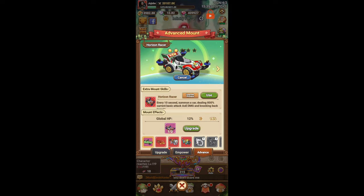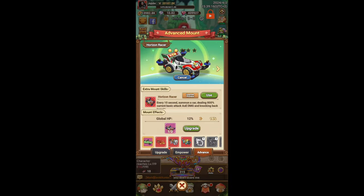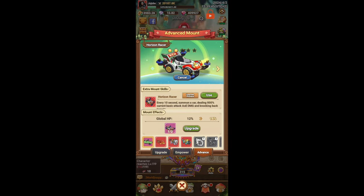There's also the extra mount skills system. I can choose the car as my aesthetic skin — so if I really like the look of the car but don't want to use its skill, I can press the use button next to a different extra mount skill, like Power Breaker, and I'll be using that Power Breaker mount skill while still riding on the Horizon Racer car.